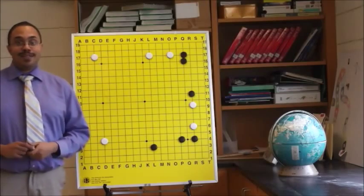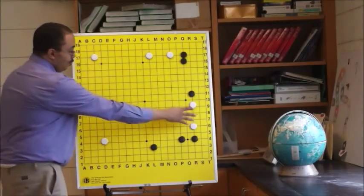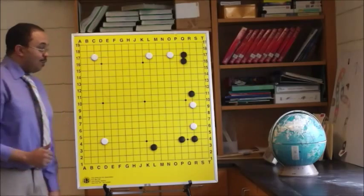Hi, my name is Jonathan Hop, this is SundayGlessons.com, and today we're going to go over this shape. We're going to go over two stones on the third line with one stone, a pointed stone, on either side of the group, and how to attack this group.